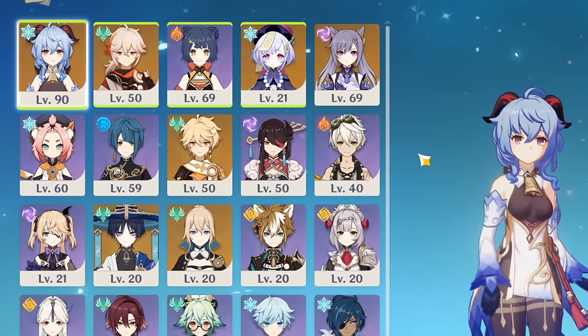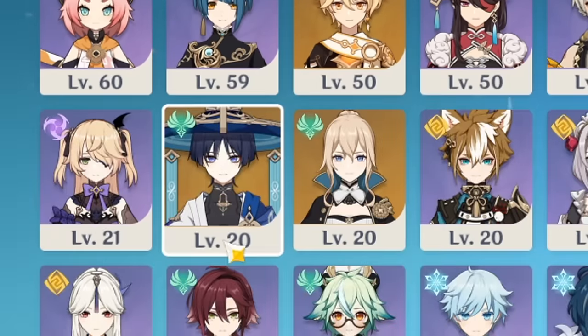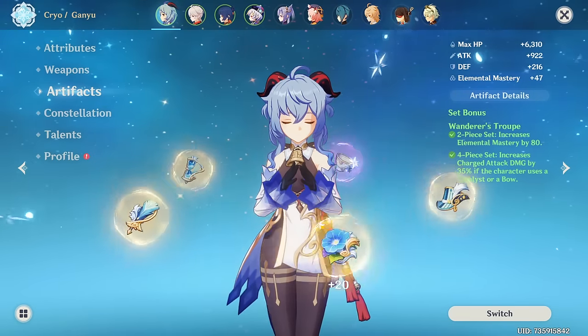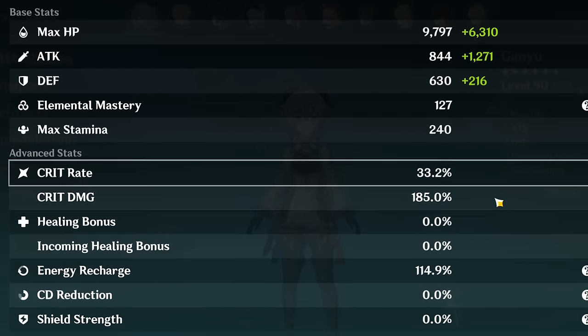This account basically has no built characters, apart from this one Ganyu. What is this? Even the Ganyu is using Wanderer's Troupe. This set is viable, but not with these artifacts.